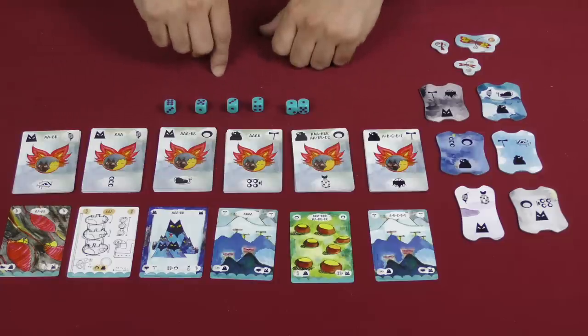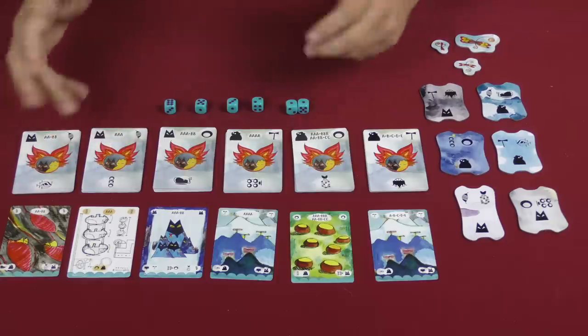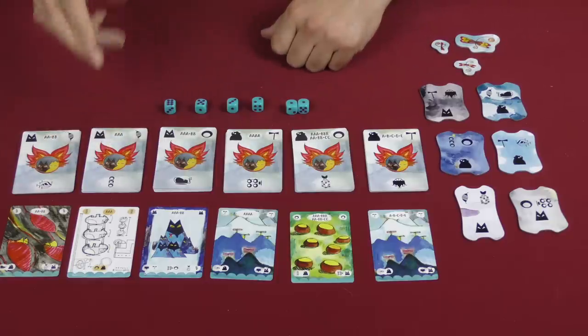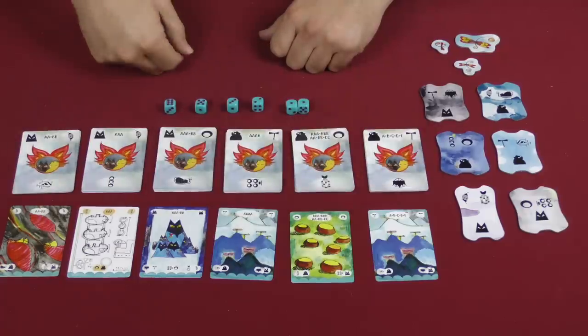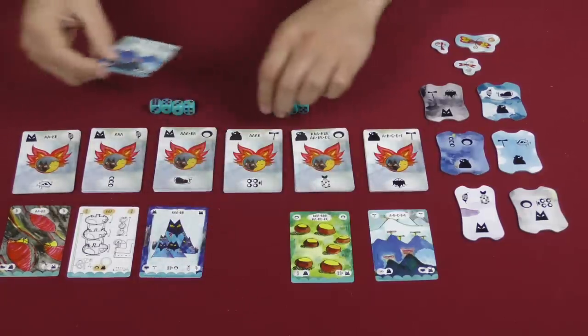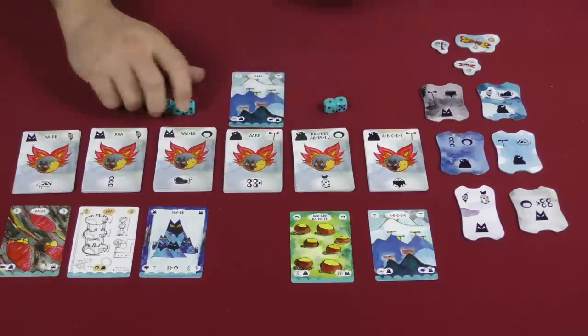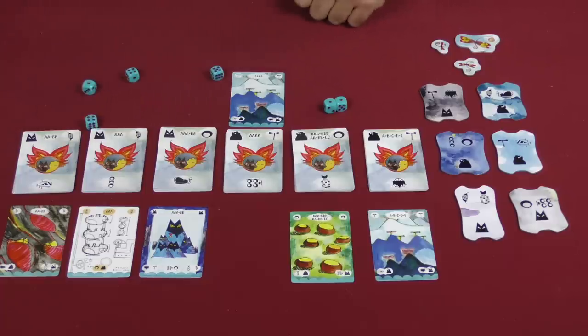This is not a great roll to begin with, so I'm going to try to go for one of the easy ones. Either one works for me right now. To re-roll, I have to discard a card from the display. So I might take this one, discard it above the pile, and then re-roll. I'm going to hang on to my two ones and re-roll the rest. And I've got another one, two fours, and a five.